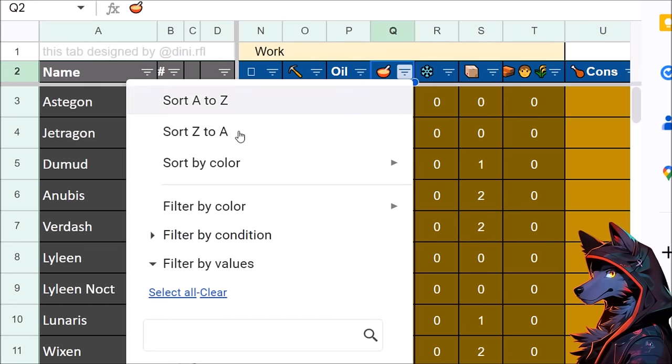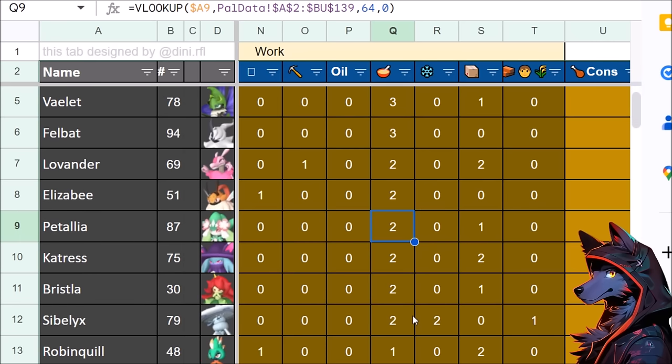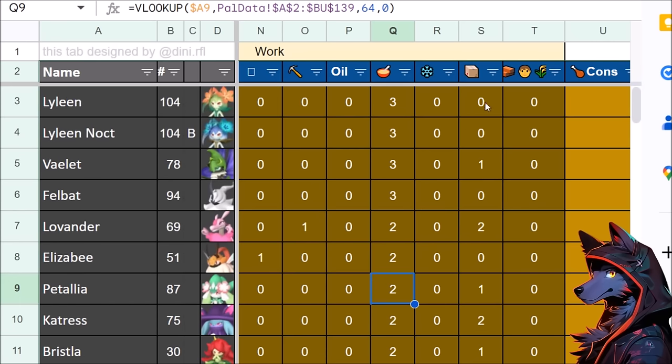For oil, I have no idea. For medicine making, I don't make medicine — I haven't seen it as useful. Veilet brings you 3 medicine making. Felbat is very early with 3 for crafting medicine. And then some others just randomly have it with a little bit of extra utility.